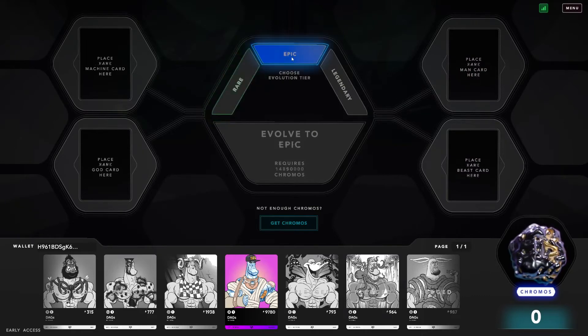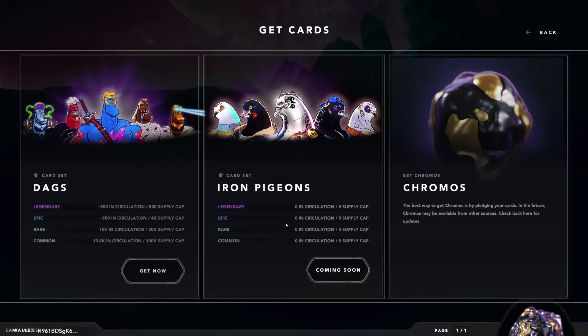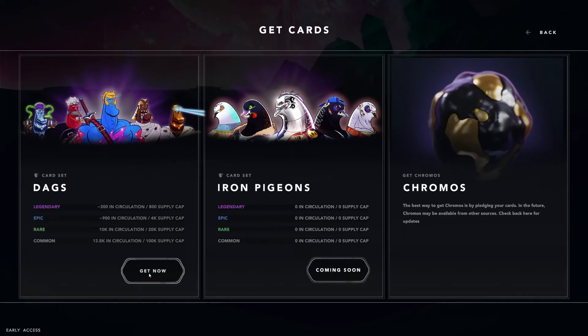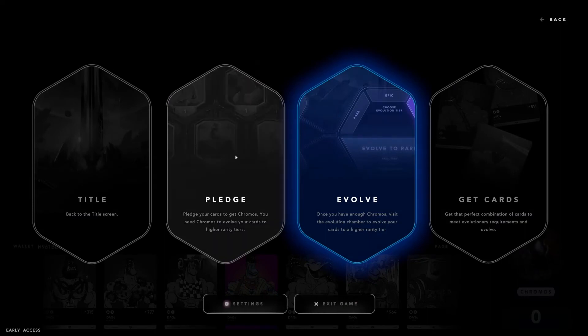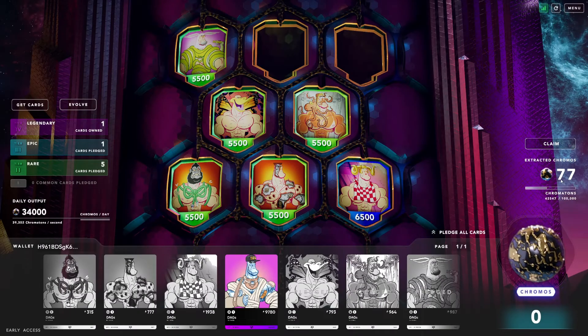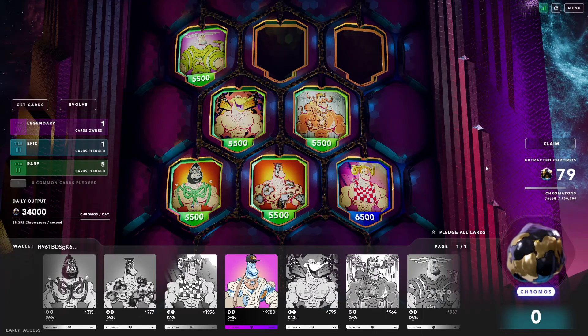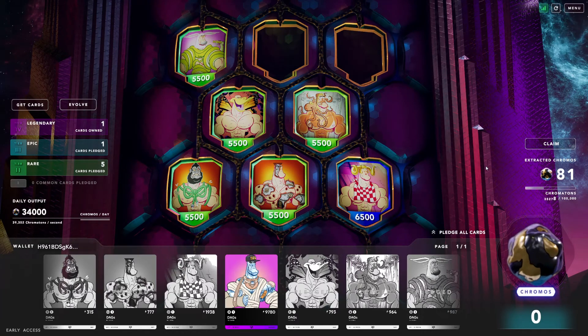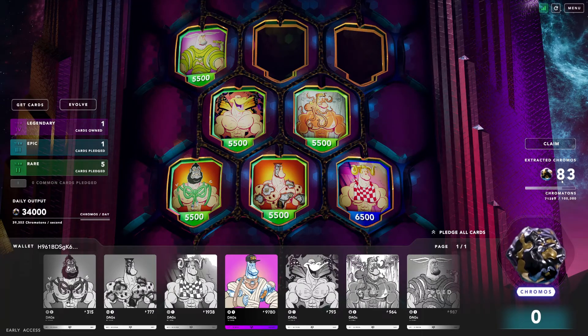Looks like you can do rare, epic, legendary — then place the four cards there, 90 required. So I have zero so far because I didn't claim any yet, but it looks not too hard to get 90 at least for the common evolved to rare. I'm thinking with the output of 5,500 for the rare and then 6,500 for the epic, unless I have a lot more it probably makes sense to just keep some rares for now — otherwise I would go four to one with a lot less decrease in output after that point.